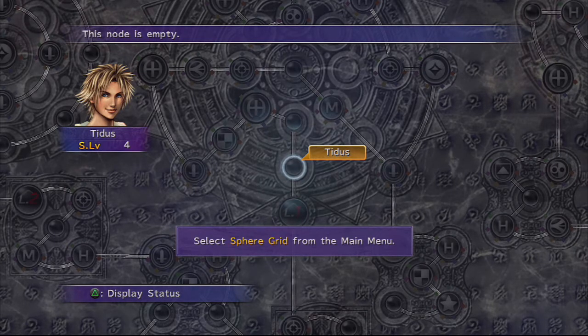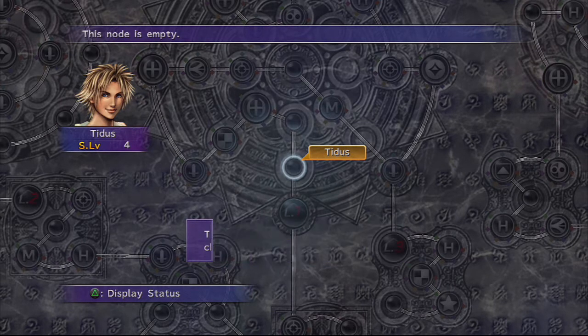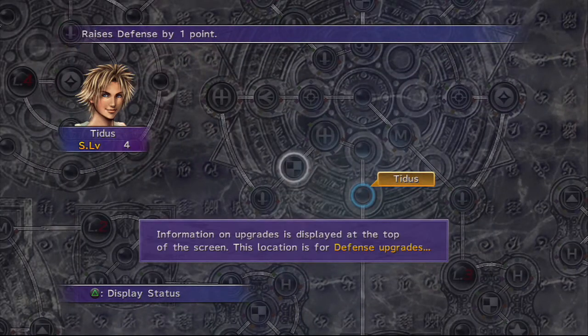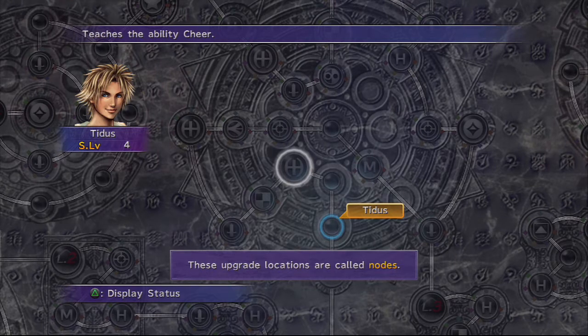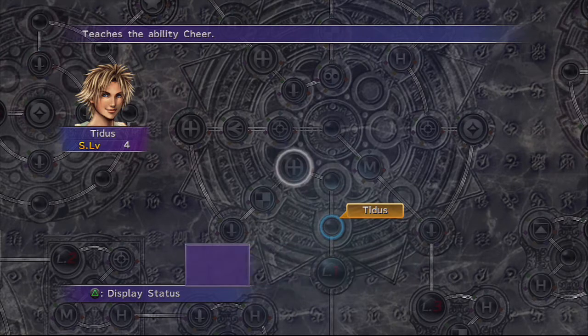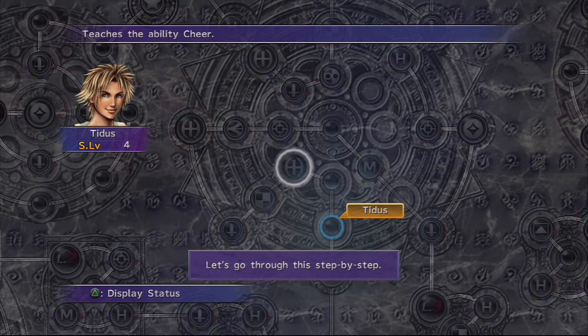Select Sphere Grid from the main menu. The cursor appears at the selected character's current position. Use left, right, up, down to move the cursor. Information on upgrades is displayed at the top of the screen. This location is for defense upgrades, while this one lets you learn an ability. These upgrade locations are called nodes. Characters are upgraded by activating these nodes. A character must move near a node in order to activate it.